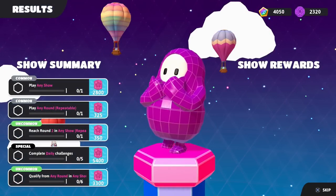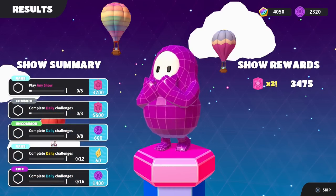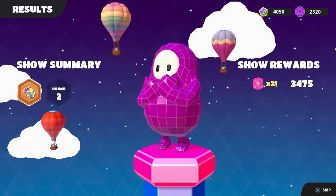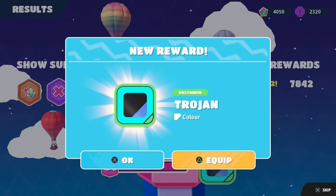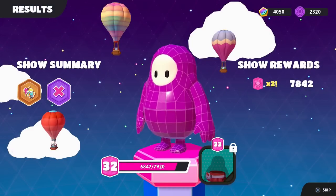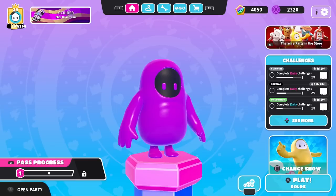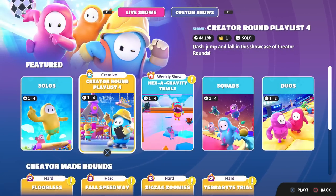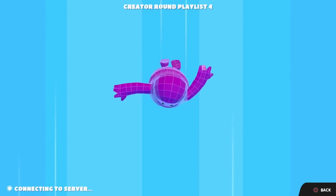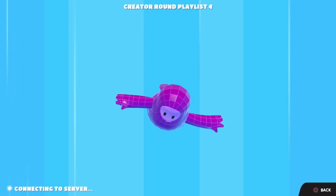Our show summary — we get play any show, play any round repeatable. I guess we're getting some extra bonuses because we're coming up on the end of this theme pass. We get times two, that's really nice. A bunch of extra rewards for the show summary, getting us to level 32 where we get the Trojan coloring, as well as almost level 33 for our next costume in the next episode. So we'll definitely be checking that out soon. But for now, let's get back into the action. Let's try creator playlist round four — we'll find some more rounds made with the level creator.